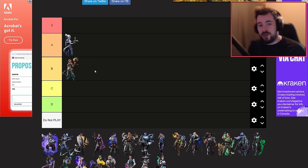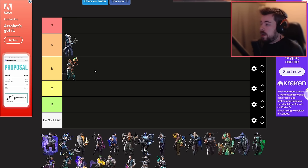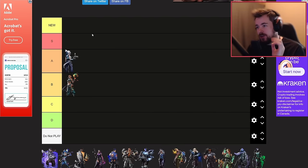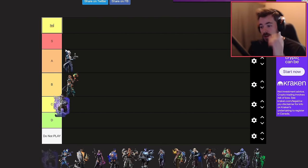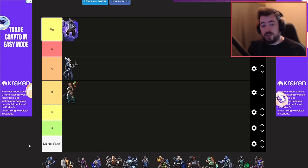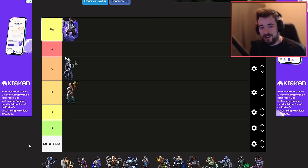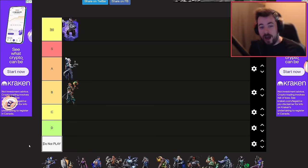She gets outclassed by others in her field. Next is Iso, and just like on PC, Iso is probably the most broken character in the game right now. I'll put him in his own category because of how good he is. On console, if you have a good Iso on your team in unrated, you can single-handedly dominate and take over the game — I've done it myself.